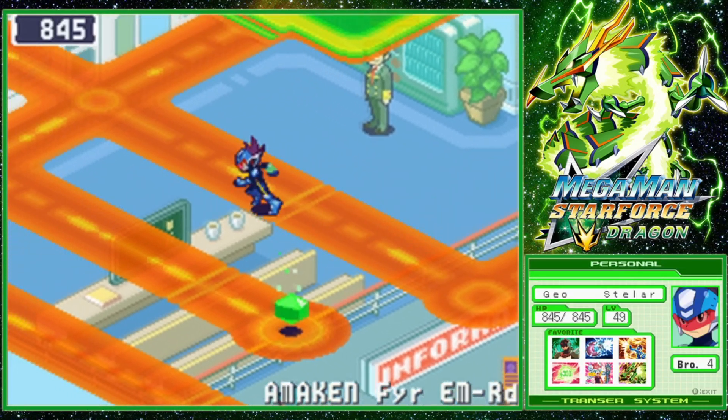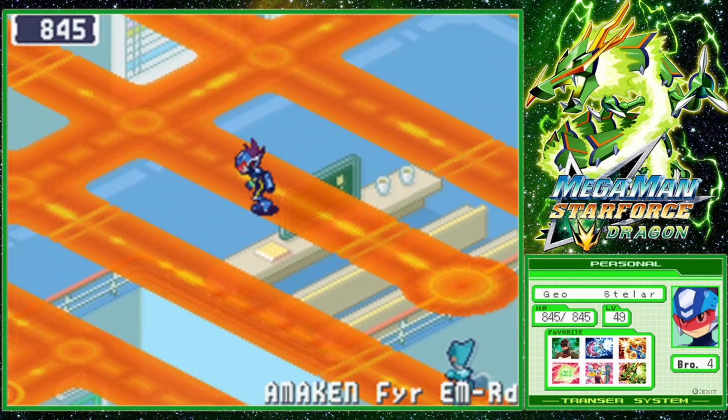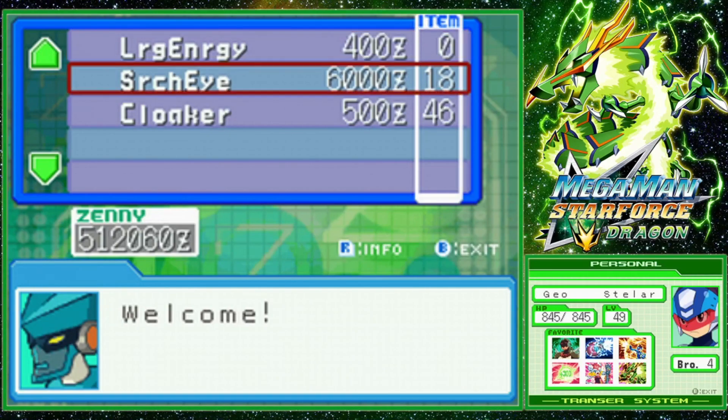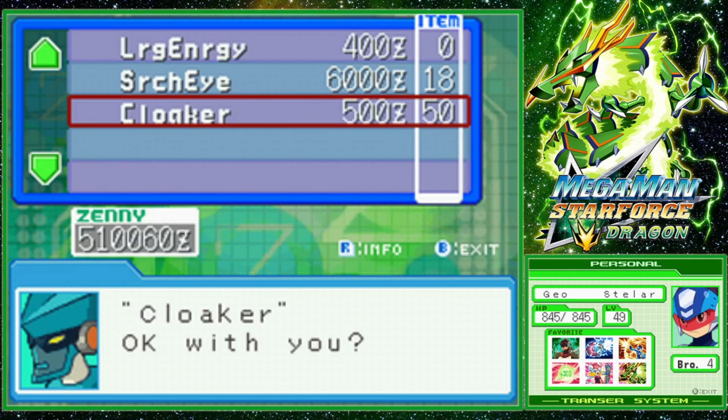Ay, Thunderball. Gimme. I'm going to buy a few more Cloakers just to be safe. We ran into Libra and Harpnode really fast, but it did take a while to run into Taurus Fire.